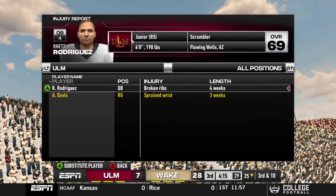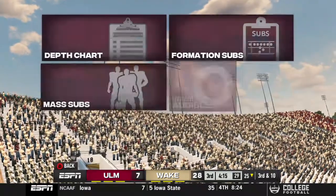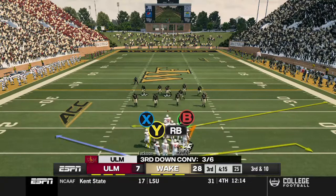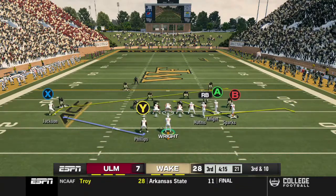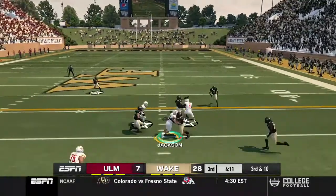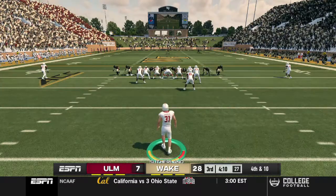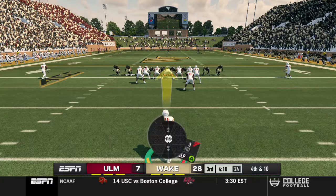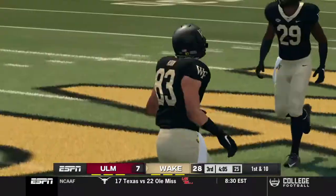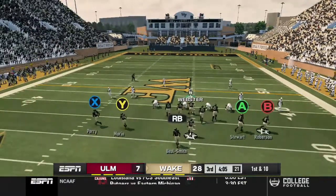Rodriguez is out for four weeks with broken ribs — absolutely heartbreaking. He's our best QB, a junior leader, and four-year player. We'll have to go to backup Wright and hopefully he can do something for us in these next four weeks. With Jackson dropping the ball and facing 4th and 10, the game is basically over. We just try to get some scores, touchdowns, experience, and get these players up and rolling.